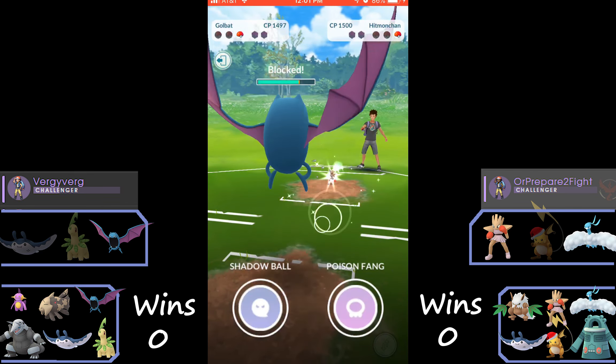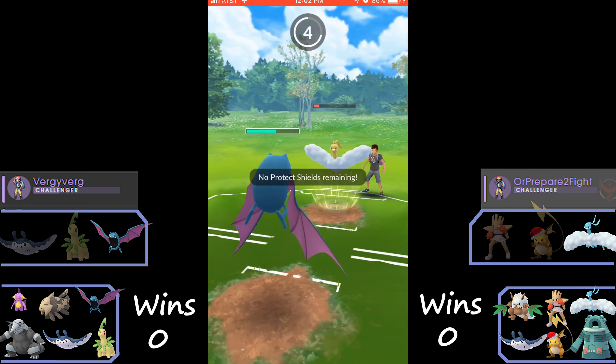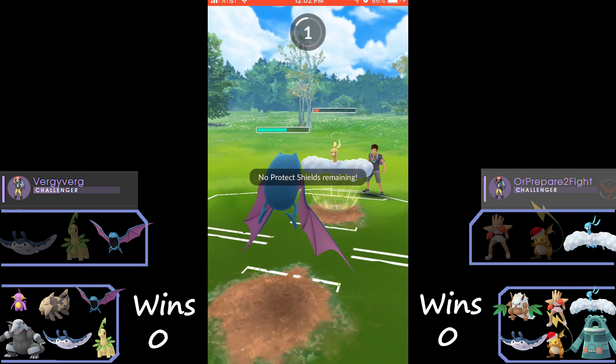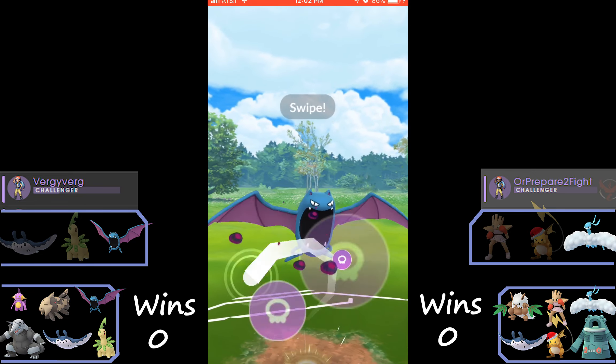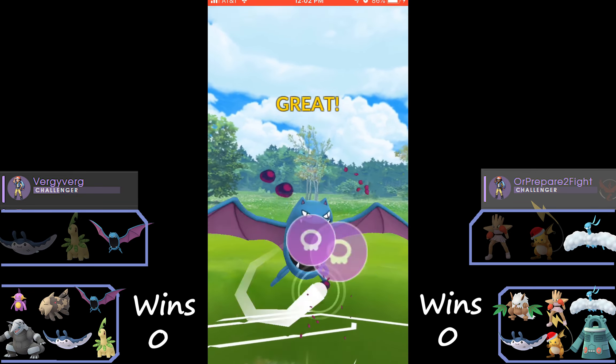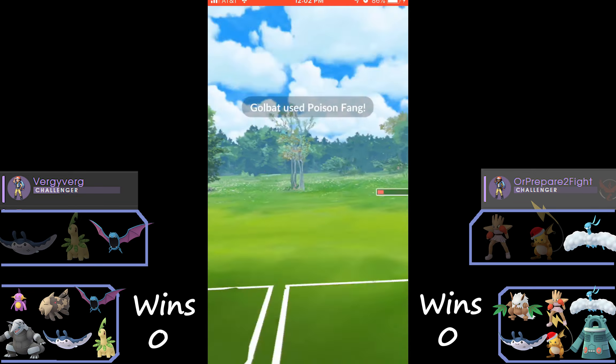If we have this much of an energy advantage we're going to be able to take it out. Shadow Ball does a pretty decent amount — we see an HP tie here on this move, so I'm just hoping that I don't die from it. We actually do live, and I think this Poison Fang is going to be able to take out the Altaria.